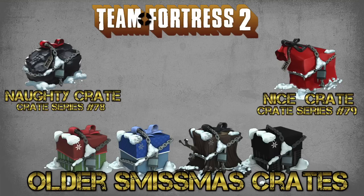The naughty crate will have festive weapons and strange festive weapons. If you don't know what they are, that'll be a normal weapon — a standard weapon wrapped around with Christmas lights, like the ones you put on a tree. It will be a normal weapon, and the rare drop is a strange version of one, which is normally quite worth it. Everybody who trades suggests that if you're going to open one type of crate, it should be the naughty crate.